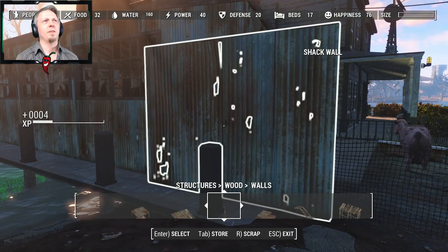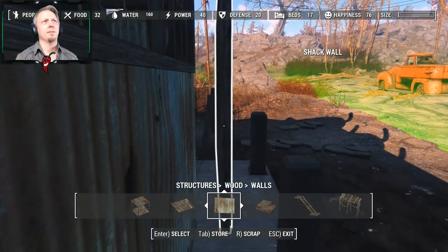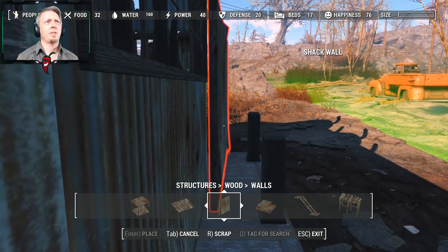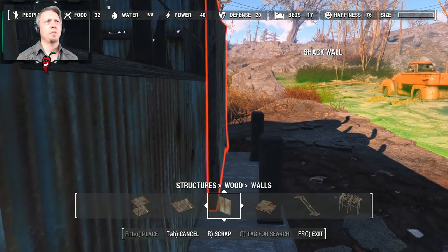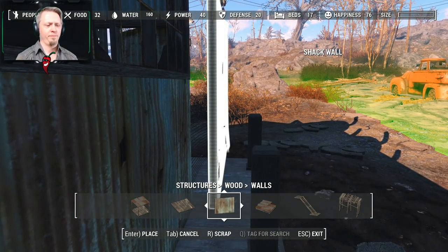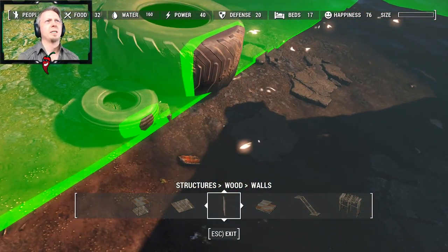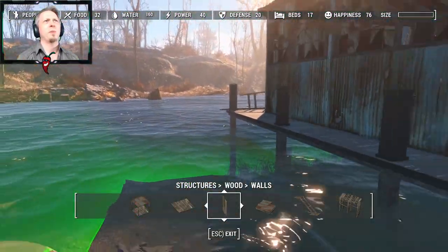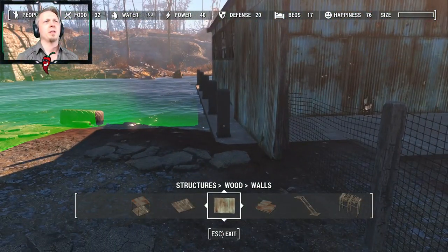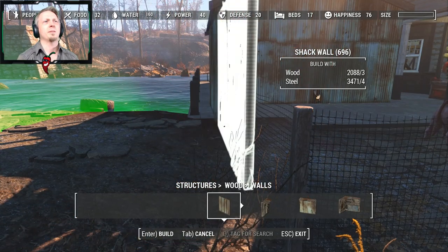I want to try to line it up as evenly as I can so we can use this as a starting point for building a wall — the outside wall. I almost feel like I just want to enclose the whole thing, but the problem is it's not going to enclose back to this area. So I need something that funnels along here — let's go with more walls.